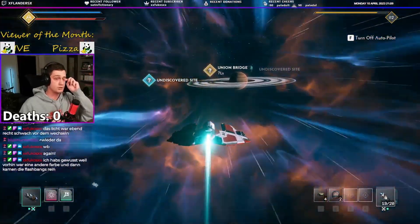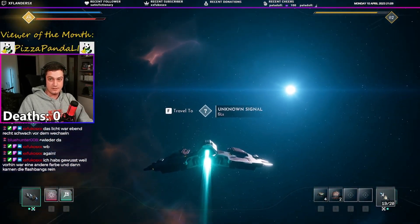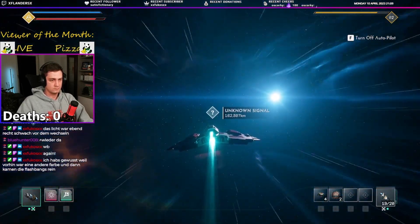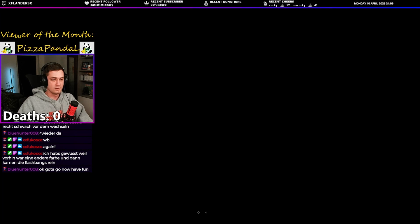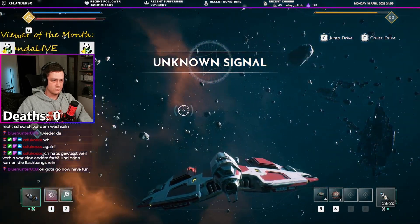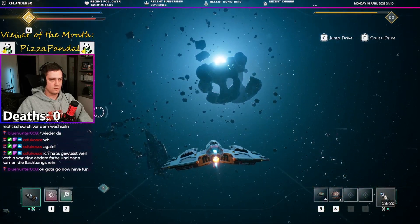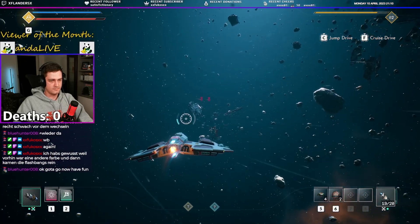Union bridge - oh there we go, first unknown signal! Let's go! Gotta go now - have fun! Alright Hunter, I will see you in the next one. Enjoy the rest of your Monday! This looks like a resource-rich area - that usually means enemies as well. Not really a lot going on there - probably just background asteroids. Yep, and sure enough, there they are.